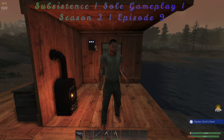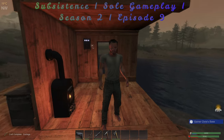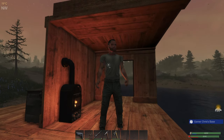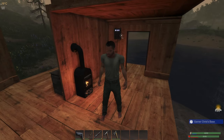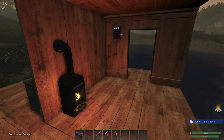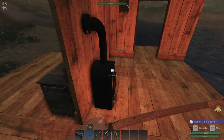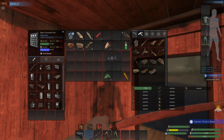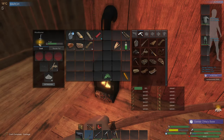Hello everybody, I am Gamer Chris. Welcome back to another episode of my Subsistence Solo Season 2, Episode 9. In the last episode I made a plant bed, so in this episode we've got to do a lot of looting. Basically I need to try and make another box in this one. We've got enough meat on us, I'll put the fire starter in now.